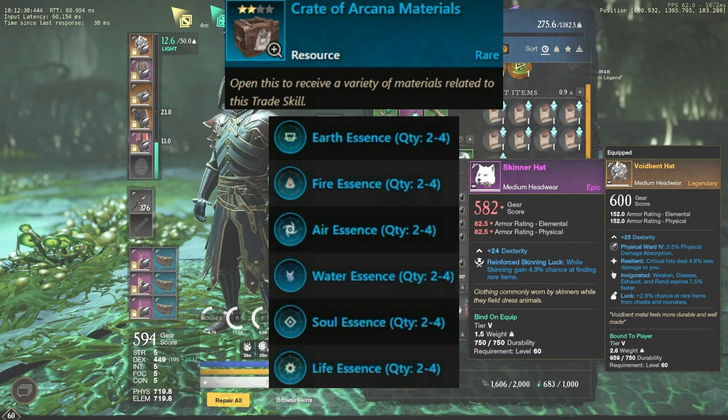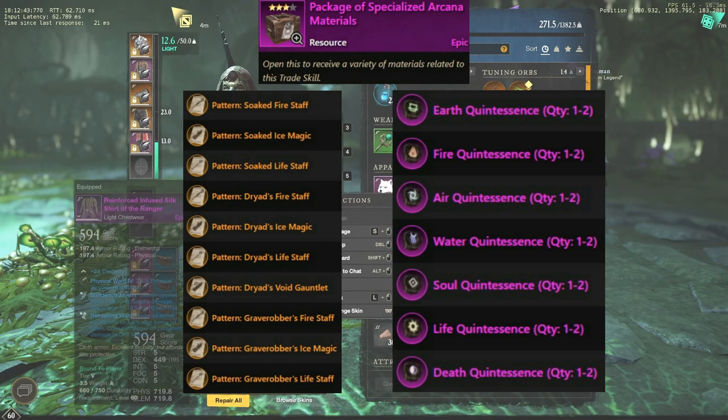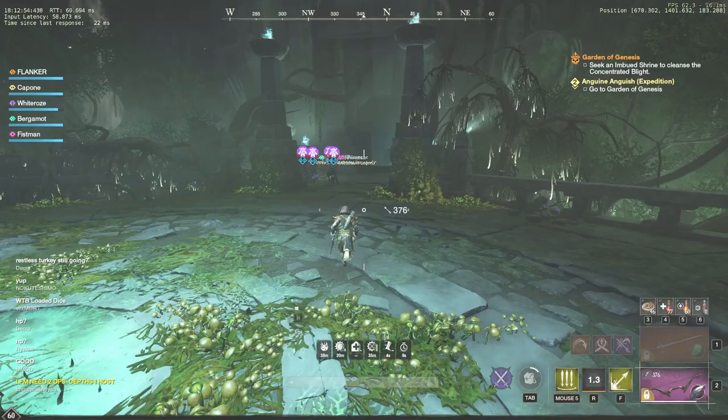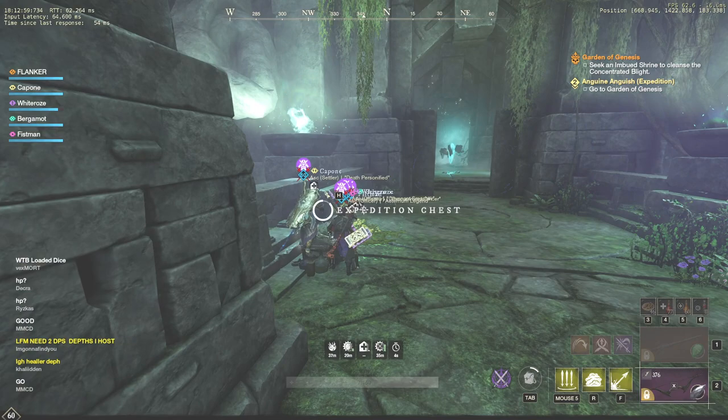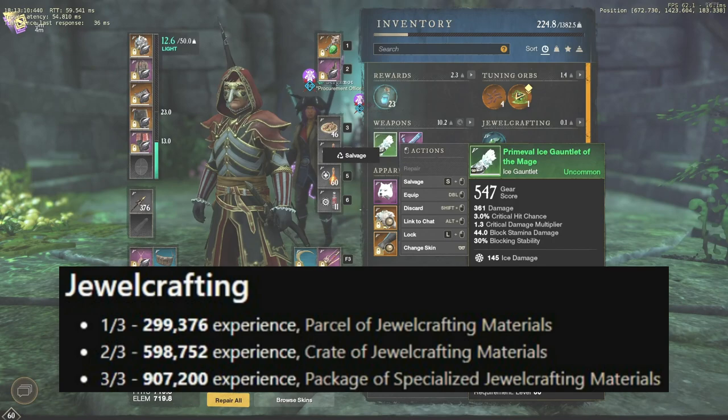The crate has the same drop list; the only difference is that you can also get essences. A package of specialized arcana materials might give you patterns for guaranteed 600 gear score magic weapons, along with quintessences, and it also contains all items from parcel and crate. Getting arcana experience in general is not hard — pretty much all you have to do is craft potions, coatings and quintessences. There is always high demand for consumables, so you might not only earn free experience but also make some gold.